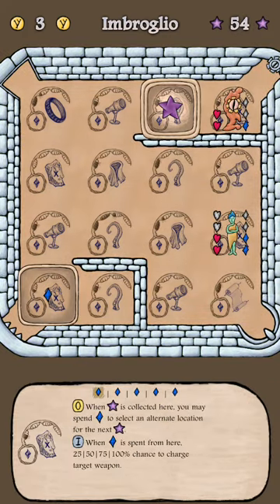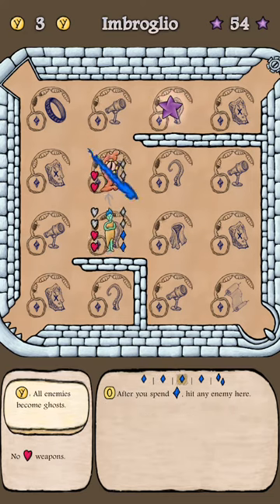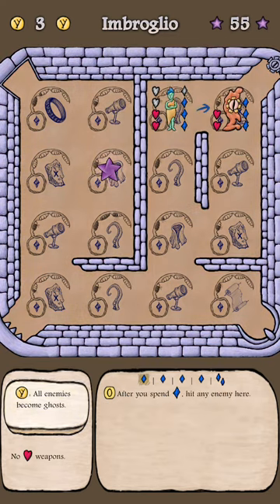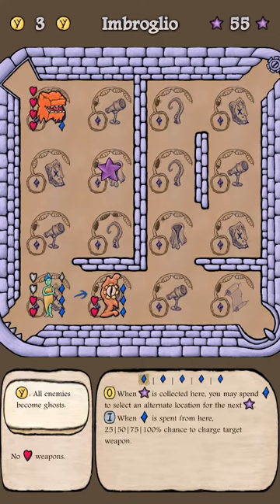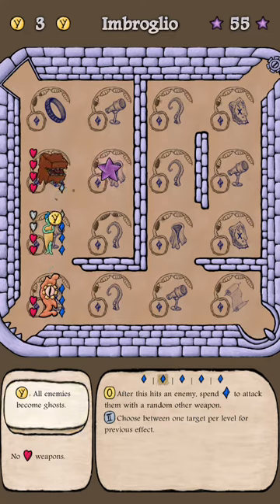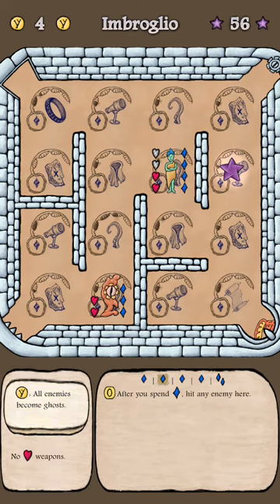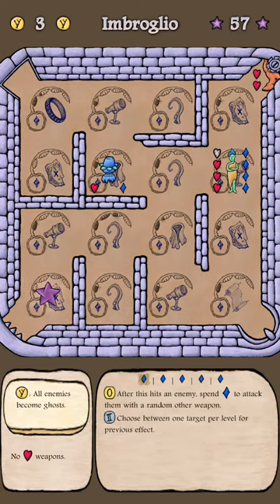Down. I'll do star because I want to save my blue in case I need it — trying to always have a couple blue. Now this is a little dangerous, but okay. I'll get low — I'll be okay. I'm probably going to convert at this point. Yeah, they're getting too scary, too many reds. Well, there's another one.